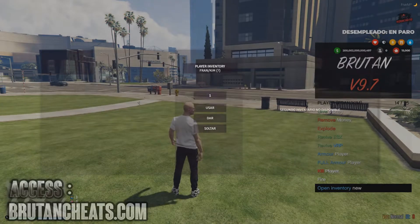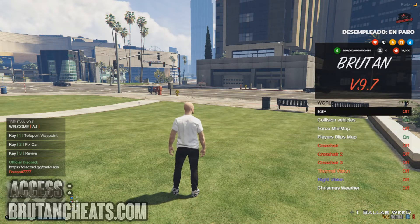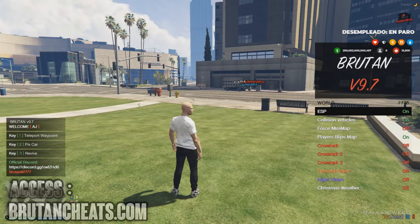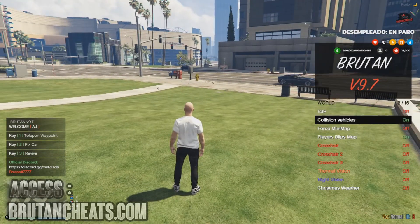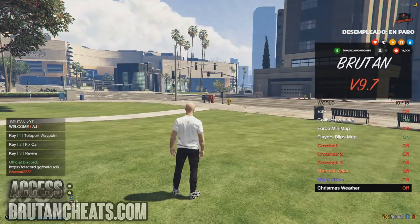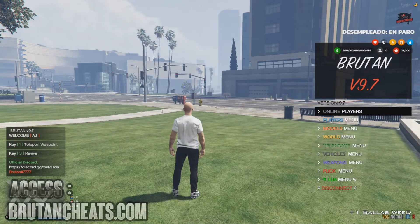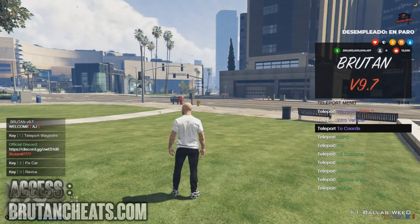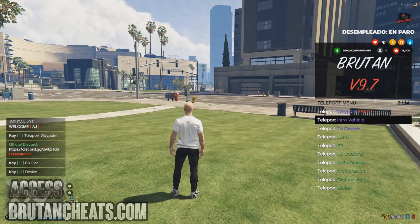We have a world menu. From here I can enable the ESP options to see where the other players are — player blips, thermal vision, night vision. I can change the weather. Teleport menu: from here I can teleport to some locations that are saved into the menu.